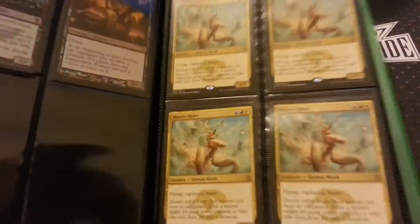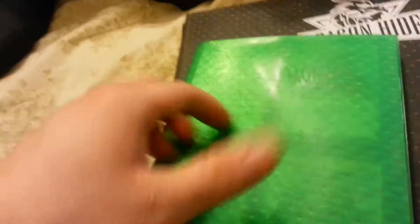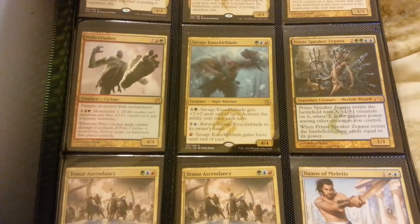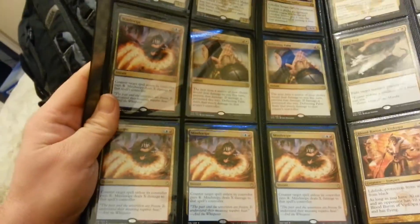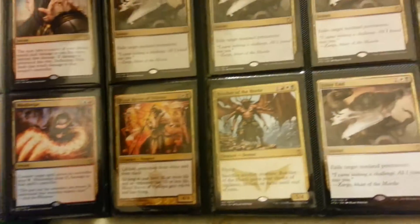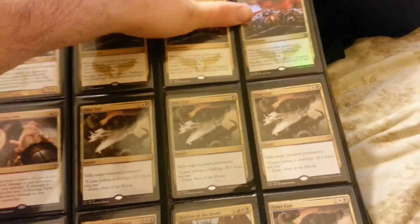And it placed out of Mantis Riders. In my previous video I had some other stuff — I might as well just show you guys — and girls, sorry. If there's anything there that you see, just let me know. Playset. Crazy glare. Playset of Videreans. Foil.